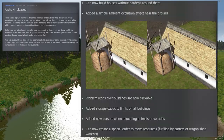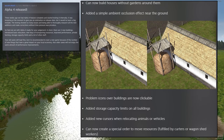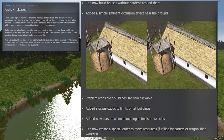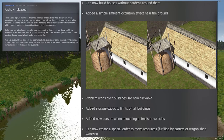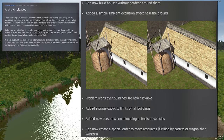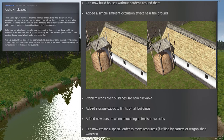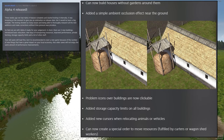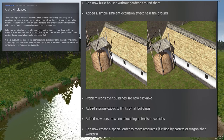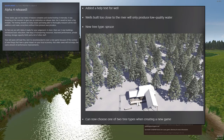You can build houses without gardens for a more urban style area of your colony. Added storage capacity limits on all buildings. Added new curses when relocating animals or vehicles. You can now create a special order to move resources fulfilled by carters or wagon shed workers specifically. Women will now use carts, but with less efficiency — that's a big change. Before, only men could use the carts to move things around in mass.